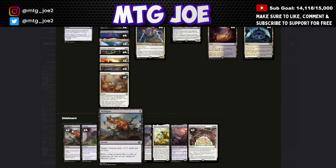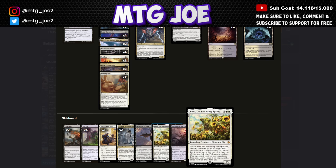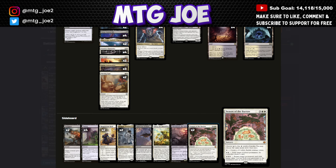The sideboard includes Disfigure as cheap removal for aggressive decks, Duress for hand hate, Requisition Raid for temporary lockdowns on artifacts, and Invoke Despair for caretaker's talent matchup mirrors where you gain and drain. Malicious Eclipse is a sweeper — good against midrange and aggressive decks to break parity and gain life back. Sheoldred is for mid-rangey decks that draw lots of cards, Inspiring Paladin for extra life gain, and Season of Burrow as a flexible all-around card that makes tokens, returns stuff from the graveyard, and exiles non-land permanents.